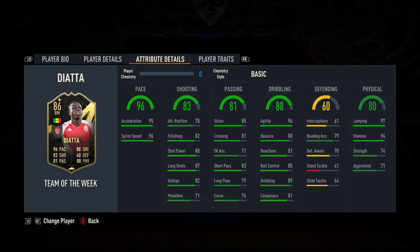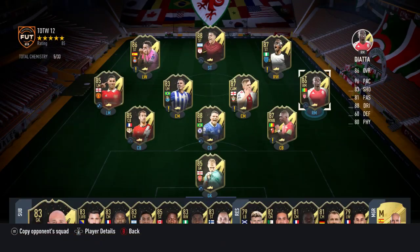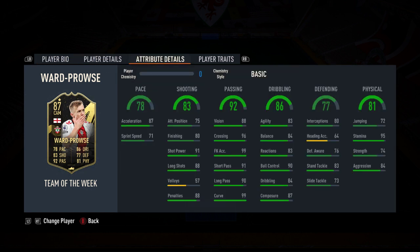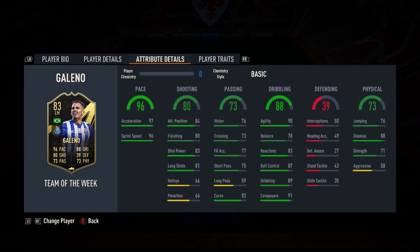Diata is pace personified — lots of agility and stamina, useful card. Right wing only, but four star four stars is nice, with a good link to Ben Yedda. James Ward-Prowse is also four star four star: perfect free kick accuracy, perfect curve, good shot power, good long shots. His passing is very good, dribbling is solid — an engine would be useful to push his passing near perfect. Good stamina, good aggression, decent defending, decent pace. A handy card to have.